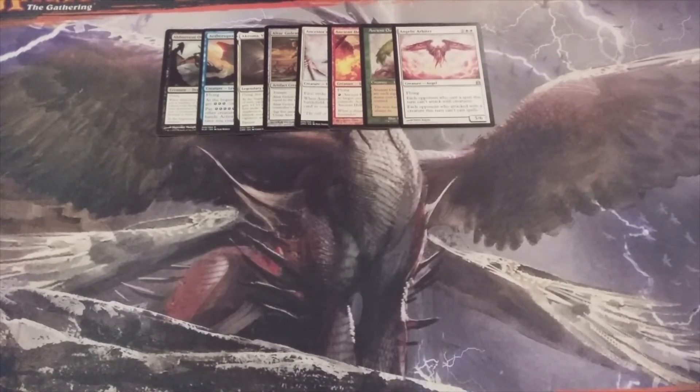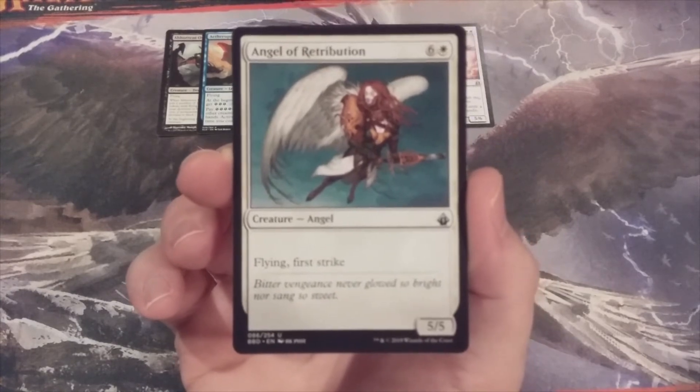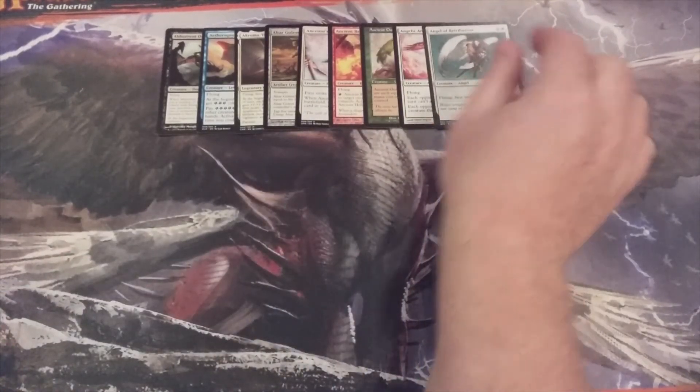Almost at the halfway point and we're staying with Angels — the Angel of Retribution, a 5/5 flyer with first strike. That's it, nothing more, no massive walls of text. Just a 5/5 beater.